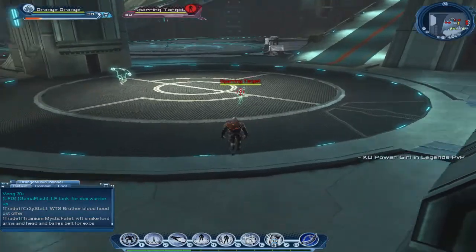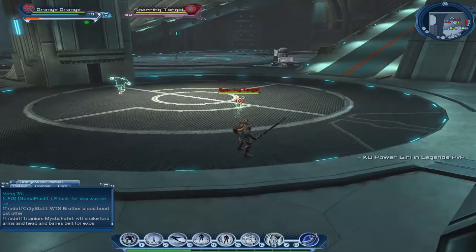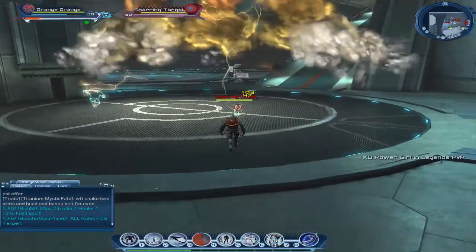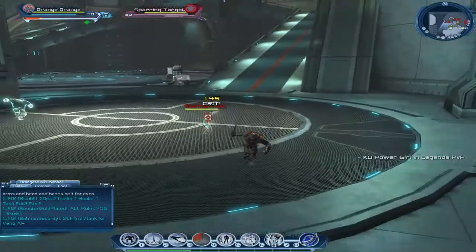So first you get the Tesla Blast, just use it on a target, which is like this. Then you use your cloud or whatever, which gives you 2 ticks per second. Then you can use your Electroburst, which gives you more ticks.